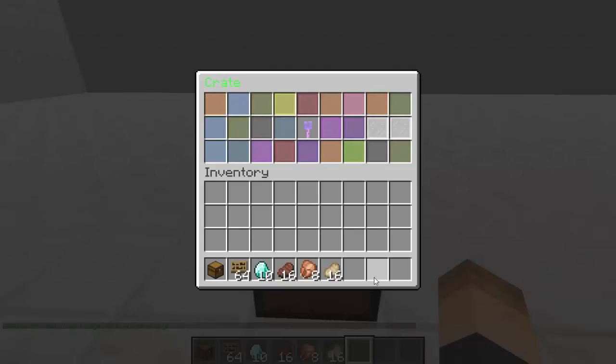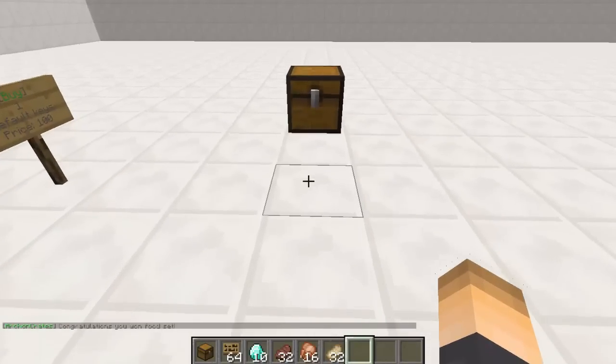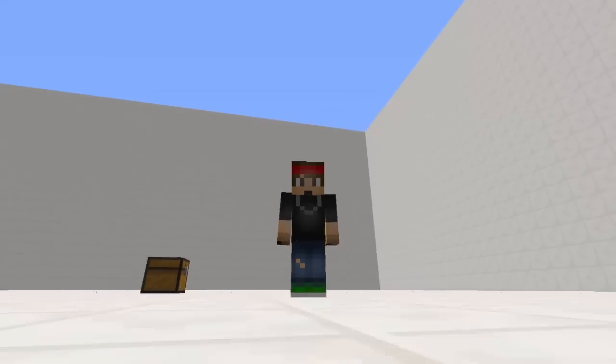Let's do it one more time and see what happens. I really like all these glass panes here — I like how it just randomizes the color. And we got a steak again, so obviously that first pull was pretty lucky. Hopefully you guys enjoyed this plugin tutorial. If you did, make sure to drop a like, subscribe for more plugin tutorials, and I will see you guys next time.